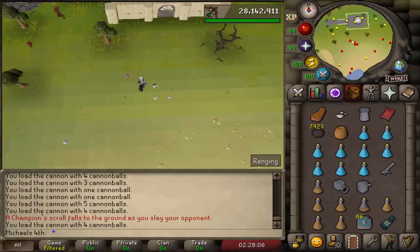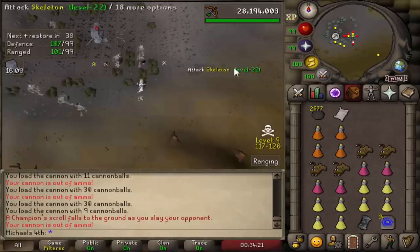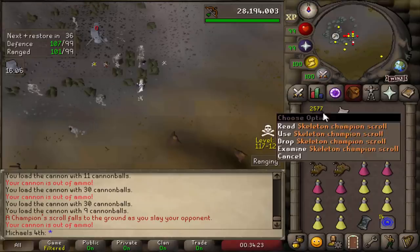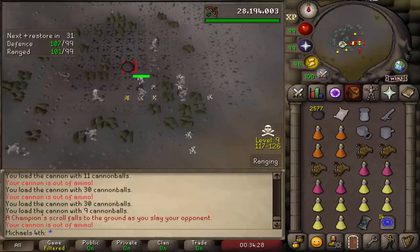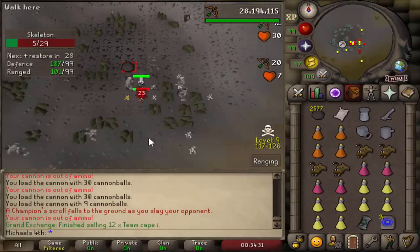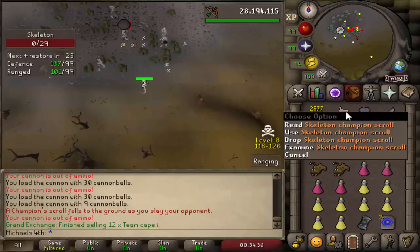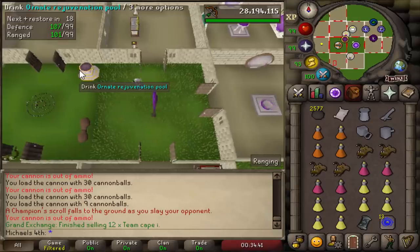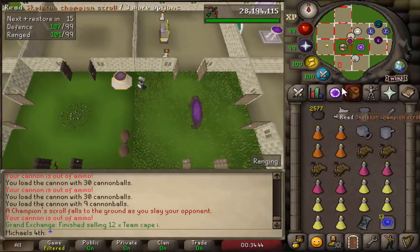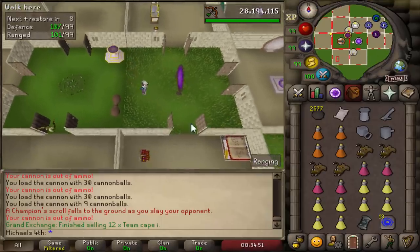Holy shit — I just got the last champion scroll, the one for the skeleton, and it didn't even take me long at all. I only did 656 skeletons. For the last four champion scrolls I got super lucky. In the beginning I was only about average lucky, but now the luck turned around hard — like amazing.